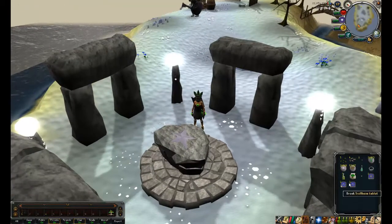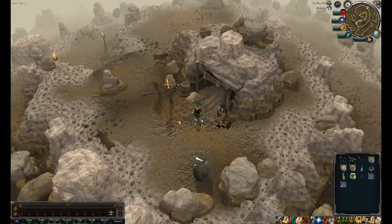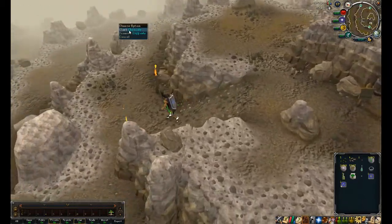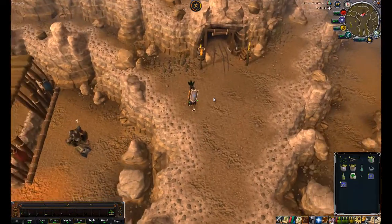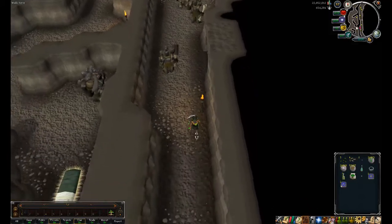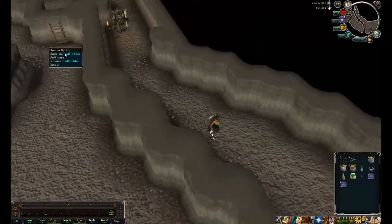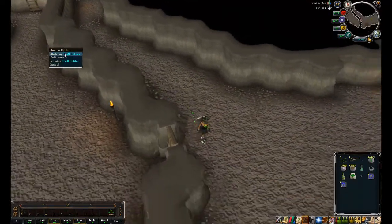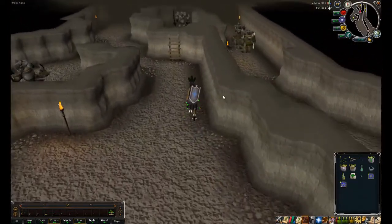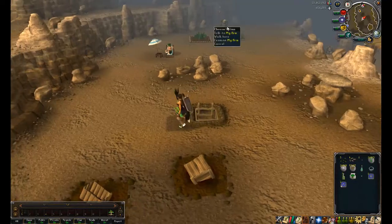Let's begin with the Trollheim tablet. Run all the way down the mountain and go in through here. Climb up the ladder. The nice thing about this patch is that it never becomes diseased because you have a little troll looking after it for you — if it ever becomes diseased, it'll cure it. There he is, my arm.